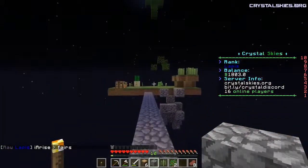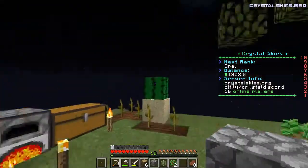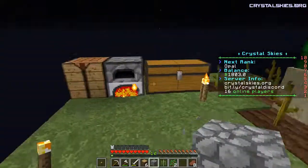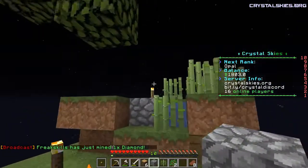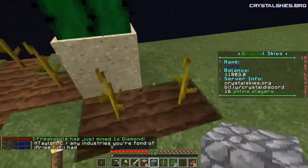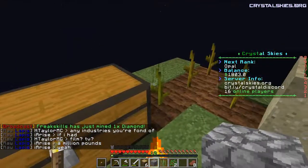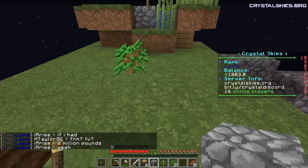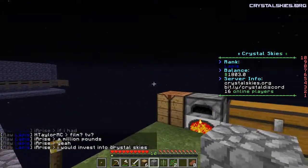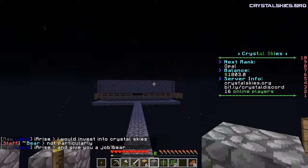That is pretty cool. The only thing spawnable over there is what's in the dark, so that worked out real nicely. I've had one pumpkin grow on me and I got myself four more pumpkin seeds from it. That's the plan for today. I had said in the last video that a mob spawner was going to be our number one priority.